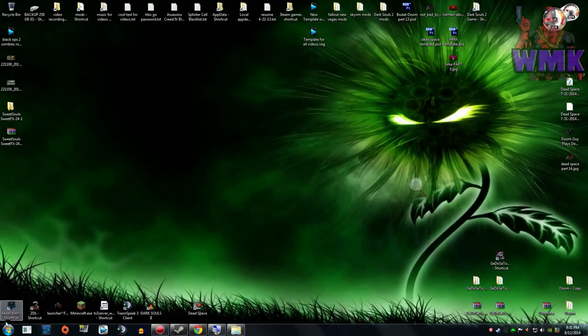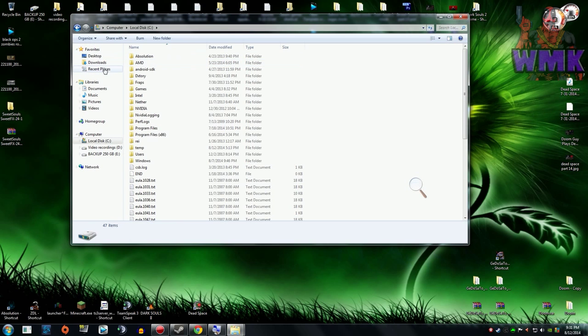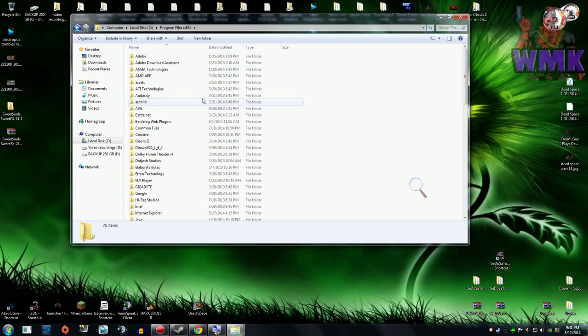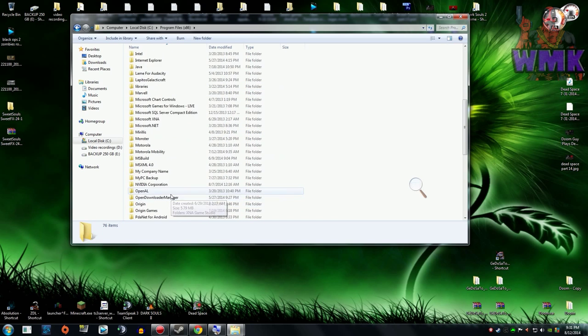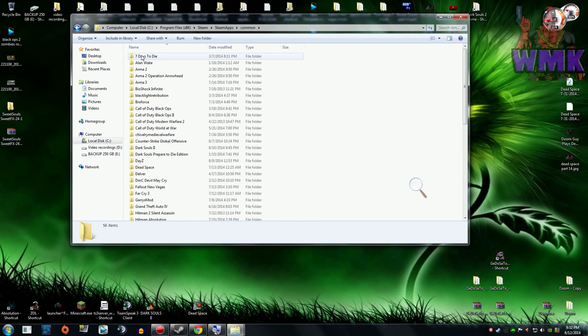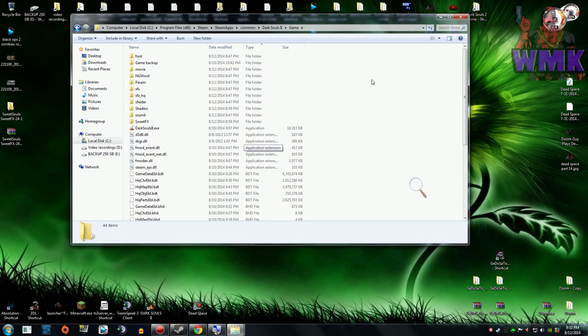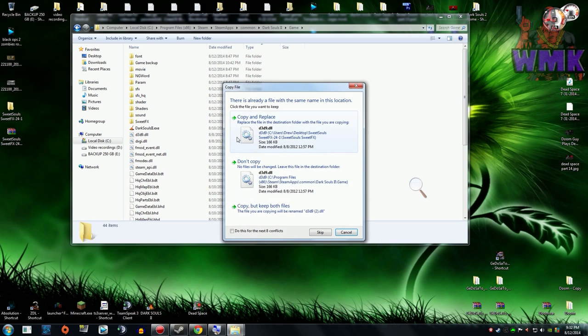Now what you want to do is go to your game. Local disk is where I have mine saved — you just want to find it in Steam. Mine is in Program Files, then Steam, then Steam Apps, then Common, then Dark Souls 2. This is important: you need to go into the 'game' folder.